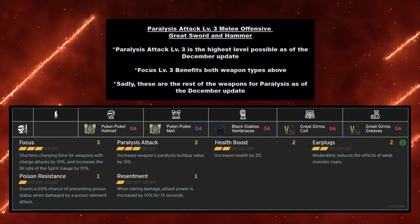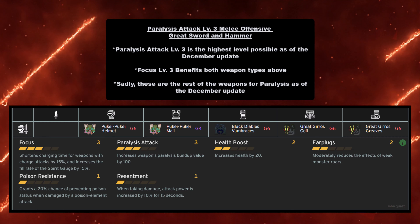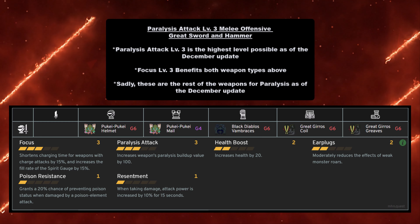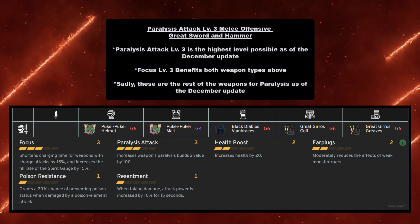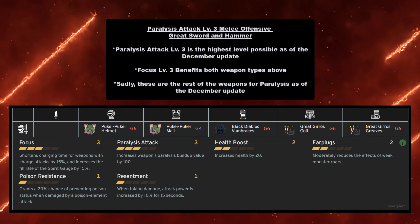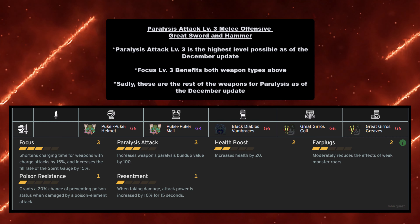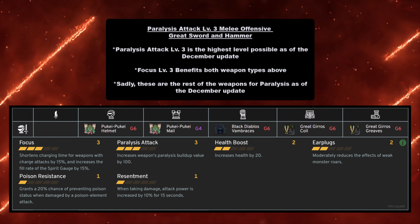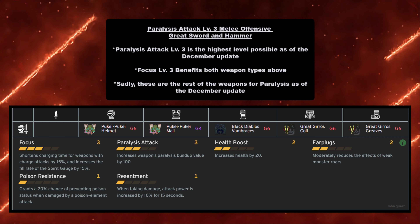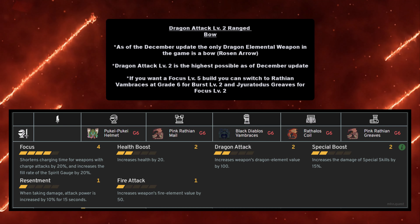Last for paralysis, the level 3 melee offensive build for Great Sword and Hammer — there are only three weapons with paralysis as of the December update: the Ore Great Sword, Great Sword, and Hammer. This build has Focus Level 3, which benefits both weapon types by allowing faster charge attacks. You must have Pukei-Pukei Helmet at grade 6, Pukei-Pukei Mail at grade 4, Black Diablos Vambraces at grade 6, Great Girros Coil at grade 6, and Great Girros Greaves at grade 6.